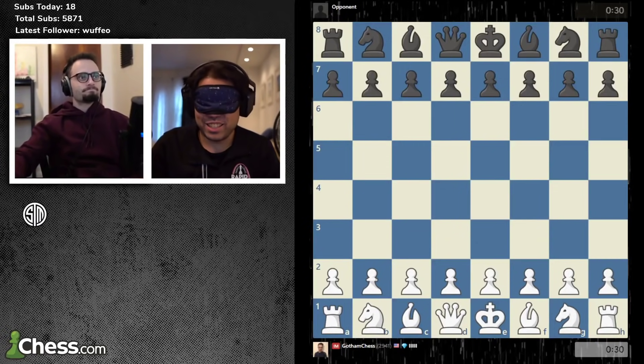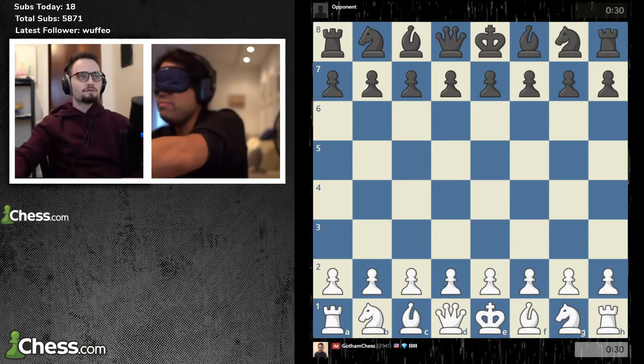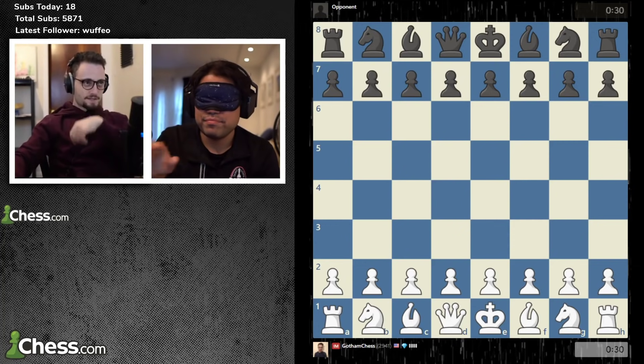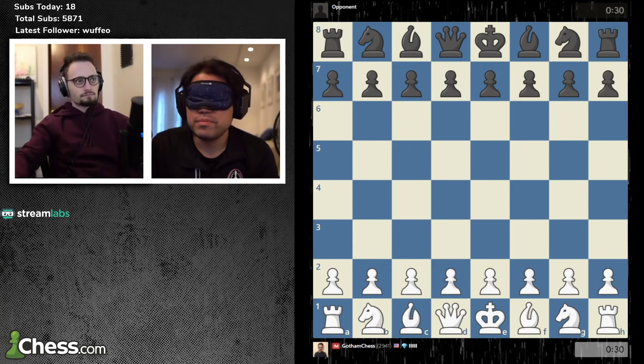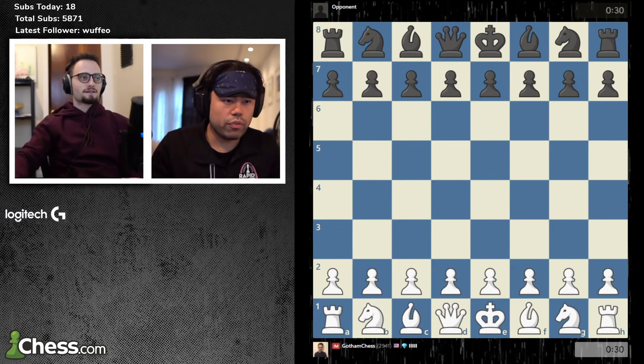E4 — that's a pretty good first move, best by test as they say. C5, d4... d as in David. C takes d4, c3. I think you have to put the game up — I think it's not up on your screen. Oh, but I'm following Hikaru — GM Hikaru on Twitch.